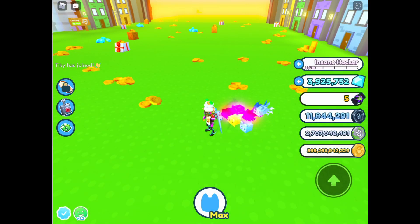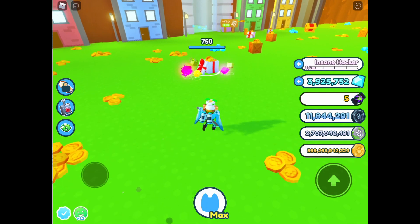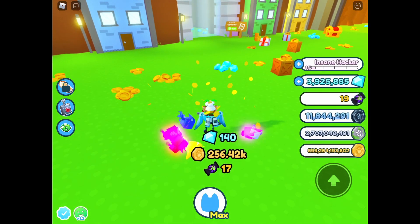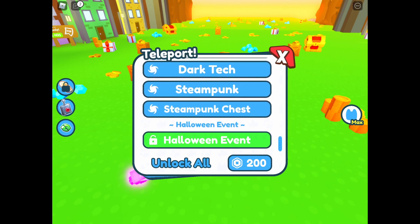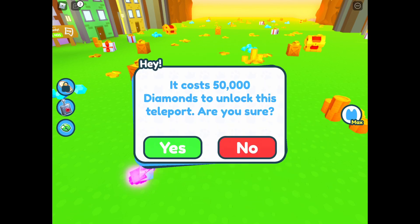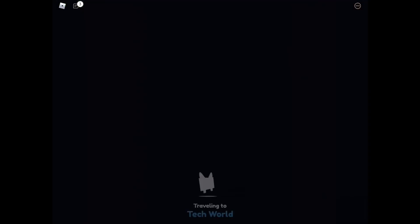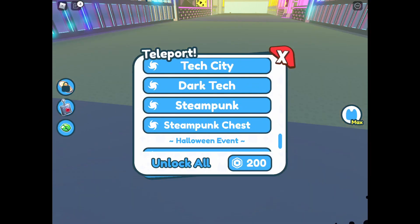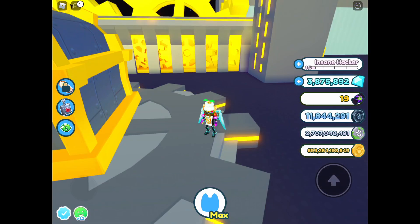After researching for a few minutes, I realized something. The candy currency — you just need to destroy random items. You can get 17 candy currency, you see. Let me unlock the Halloween events teleportation for 50k. For example, let's go to the steampunk chest — the best chest in the game right now. If I mine this chest, you know.